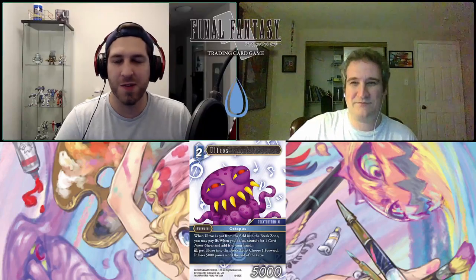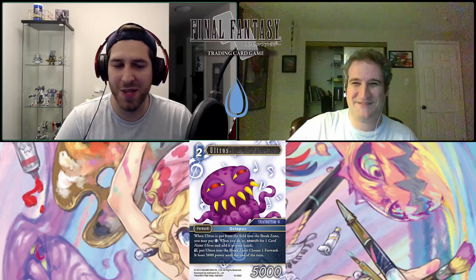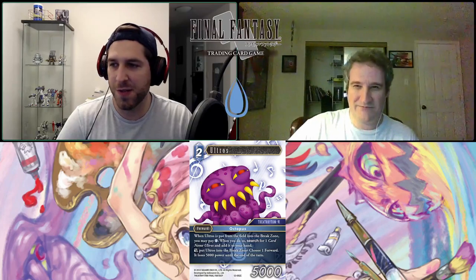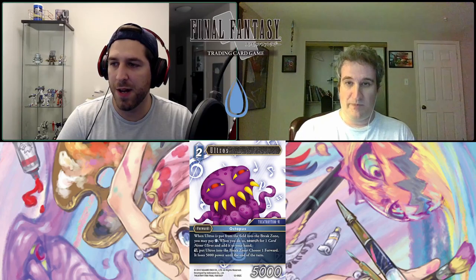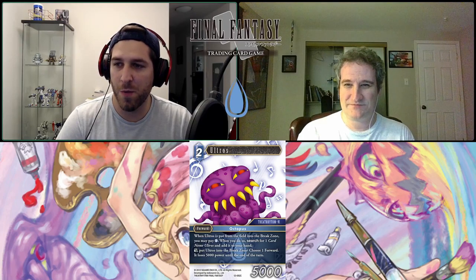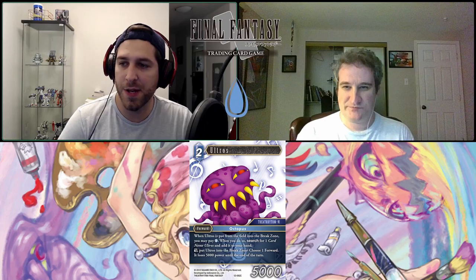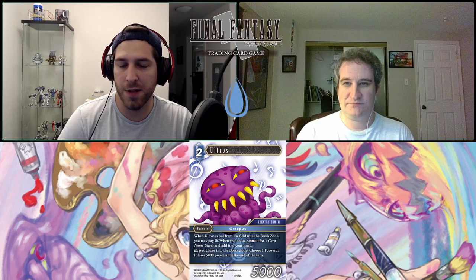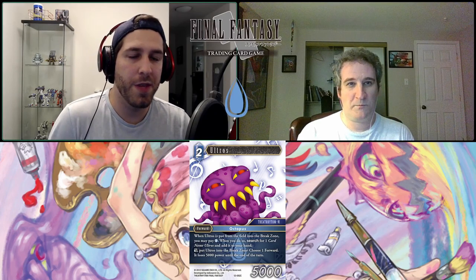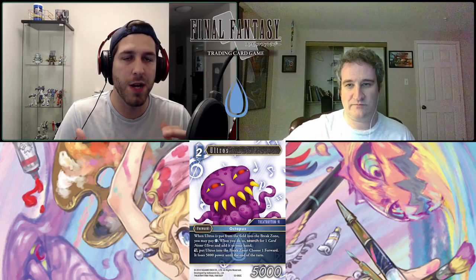Ultros is a two-CP water forward, job Octopus, category Six/Theatrhythm. When Ultros is put from the field into the break zone, you may pay one water CP — when you do, search for one card named Ultros and add it to your hand. Then he has an action ability: dull Ultros, choose one forward, it loses 5,000 power until end of turn. This guy is really solid for being a common at his cost.